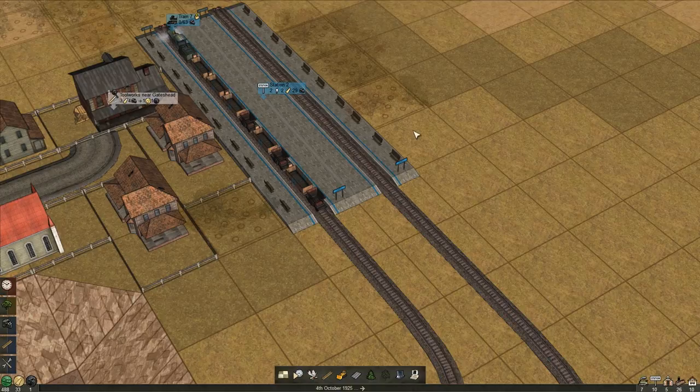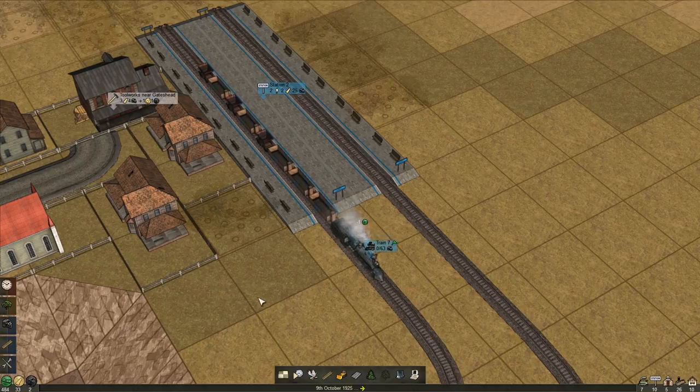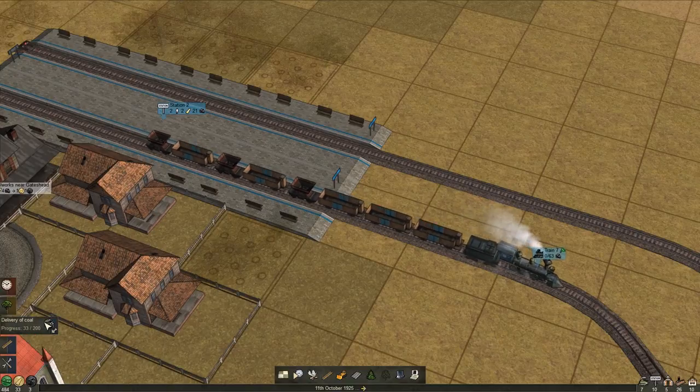Fling it across and it flings some back. I'm not entirely sure what all this flingage is about, but flinging is occurring. There we go — I'm making some Coal Bucks. And the good thing about Coal Bucks is they can be invested in something to make some extra things. It also goes towards the delivery of coal.